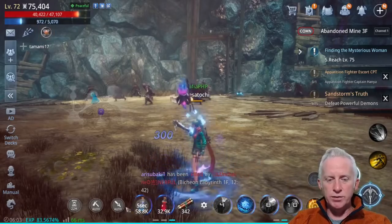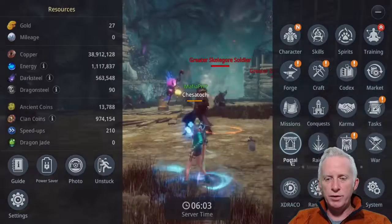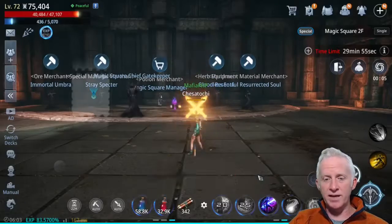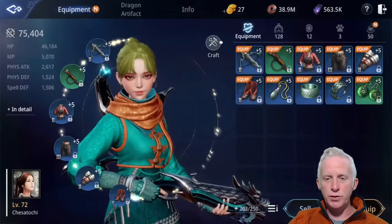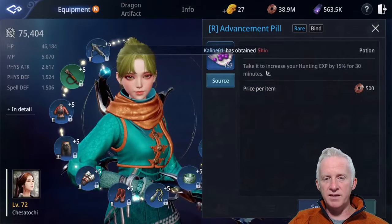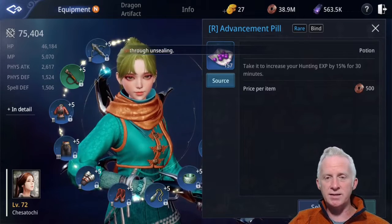I'm going to show you another place. If you go to the portal, you can find Magic Square. I can handle Magic Square 2F pretty easily. You have 3 axes a day to enter. I always take a booster here because you can enter for 30 minutes. Take the Advancement Pill to increase your hunting XP by 15% for 30 minutes — this is a nice boost.